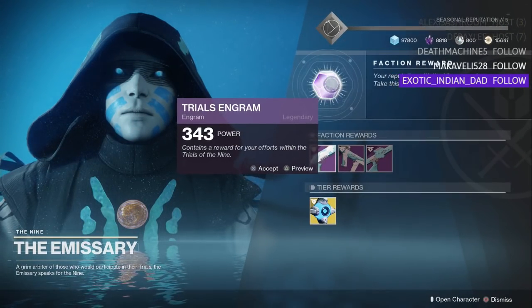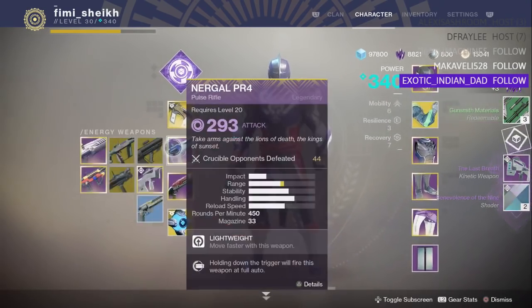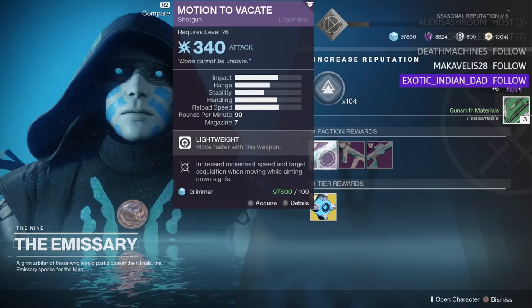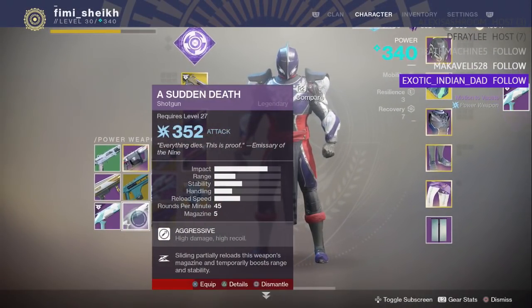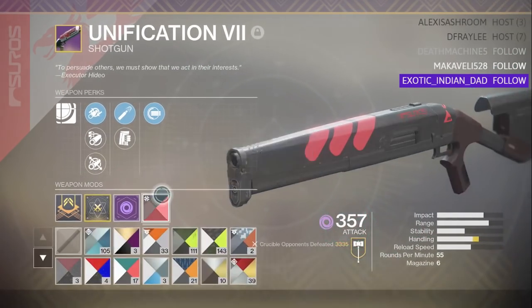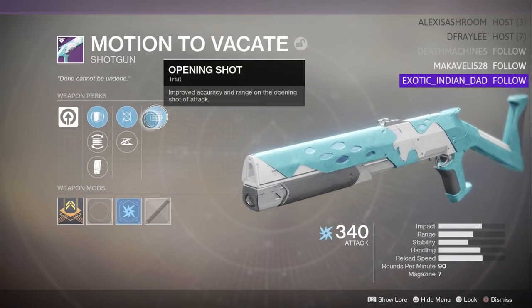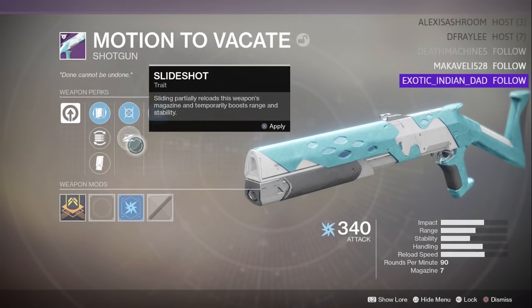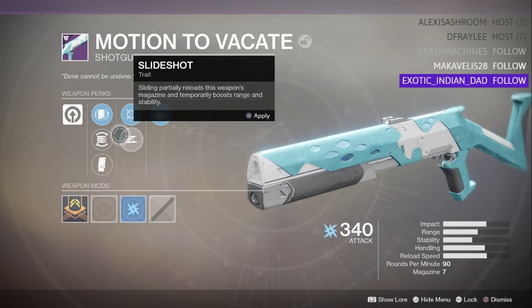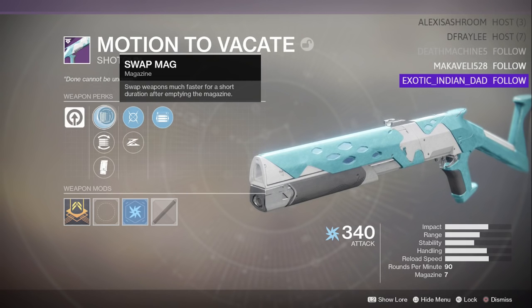I'll hand in my tokens now. More loot — really underwhelming getting Season 1 and 2 weapons at this point. But now I can pick up the Motion to Vacate shotgun. Let me infuse the Sudden Death into it. This is a brand new weapon, only available in Season 3 Trials — you have to turn in five packages to get it. The options are Moving Target or Slide Shot.